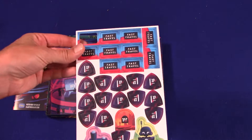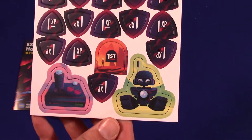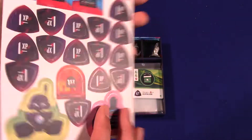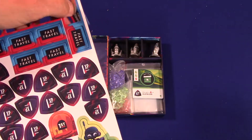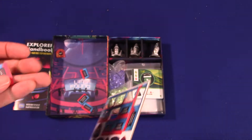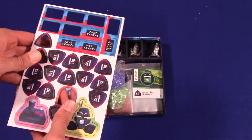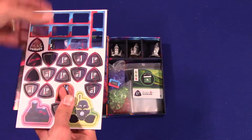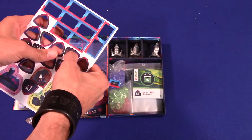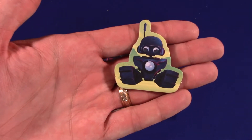Here is our punchboard. Obviously these are going to punch out well, because one's already floating around in the box. We've got fast travel tokens, our XPs, first player marker, and the Scout. These punch out fairly well — look at that. I love when these pop out. It's nice when you don't have to worry about them tearing on the back end. They're pretty thick. You could probably bend and crease them, but standard kind of tile. Can punch the entire game during the unboxing — and I'm ready to play!